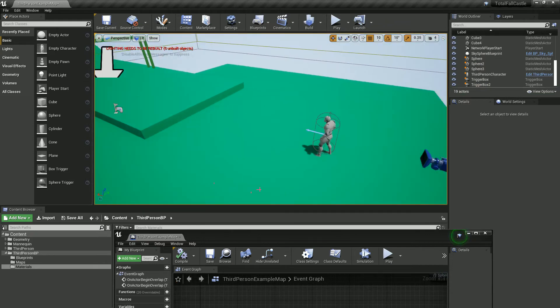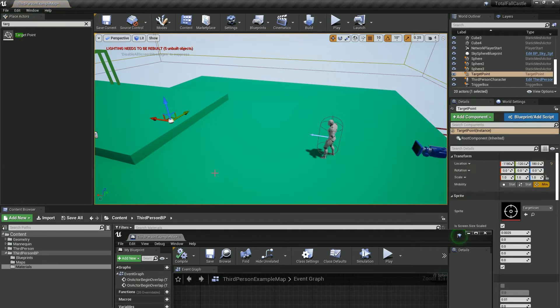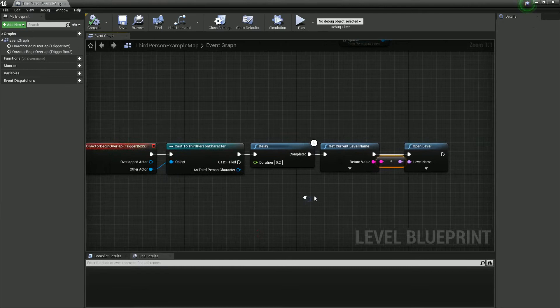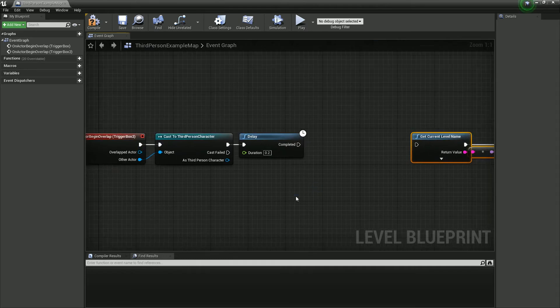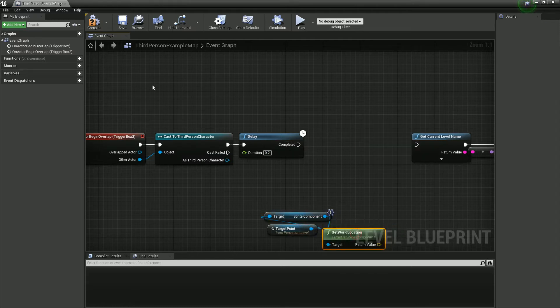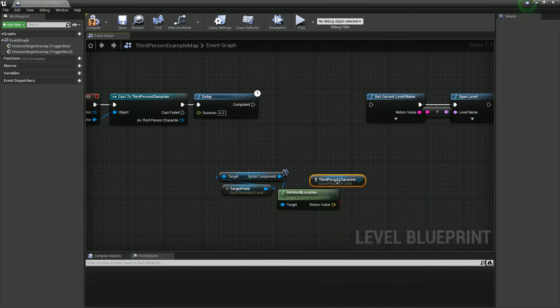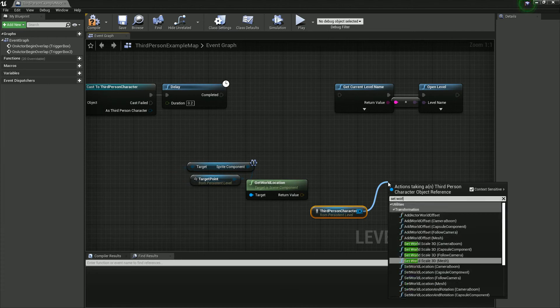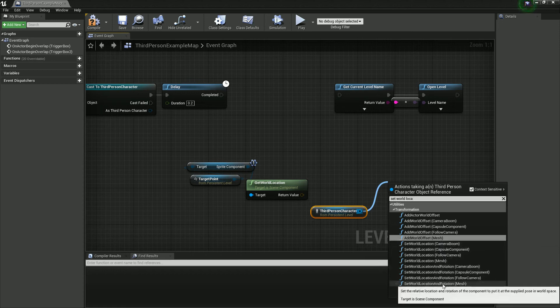Next, let's set up a checkpoint system. What we're going to want to do is put some target points down — I'm just going to put one here for now. Instead of using those previous nodes, I'm going to create a reference for my target point and say Get World Location. Then I'm going to get my player character, get a reference to my player character, and say Set World Location — Set World Location for the capsule component.